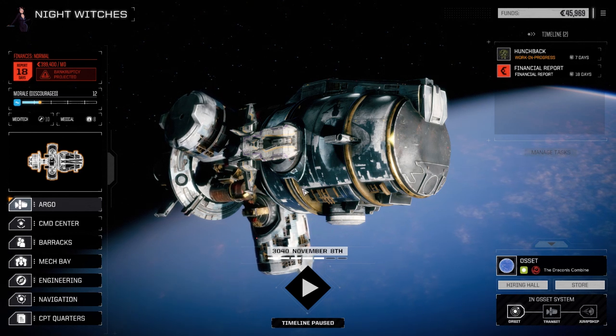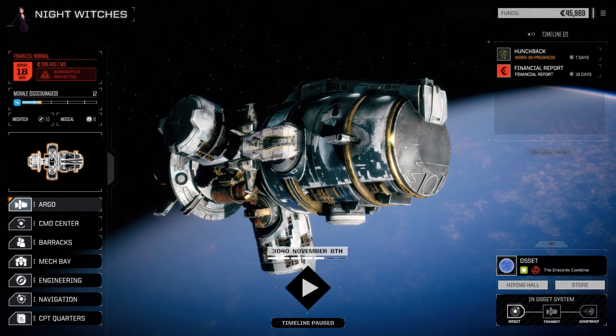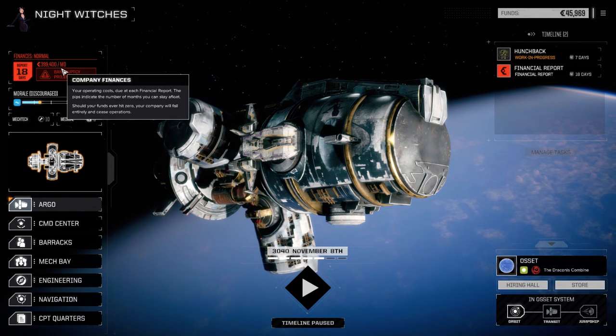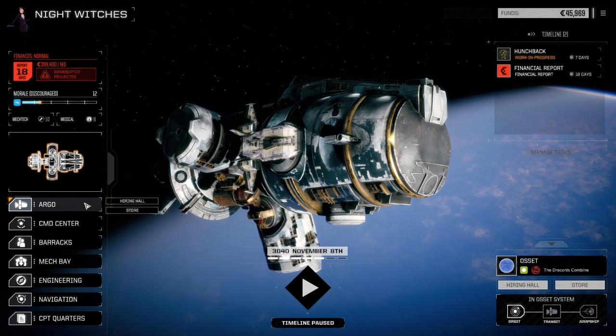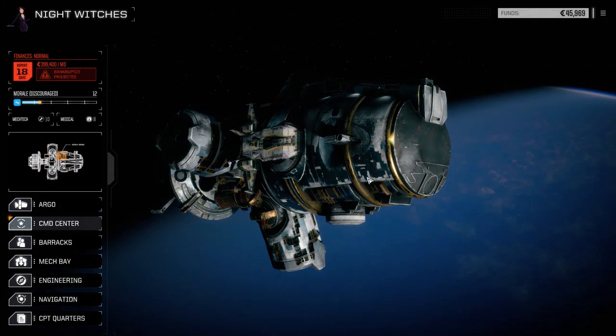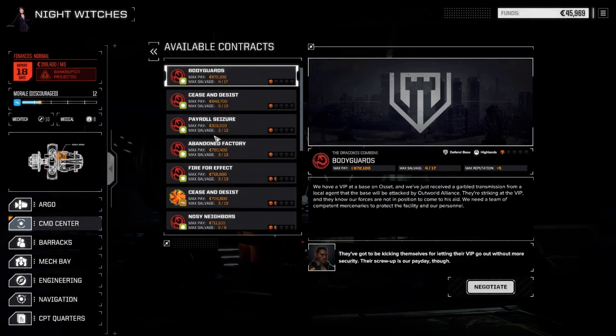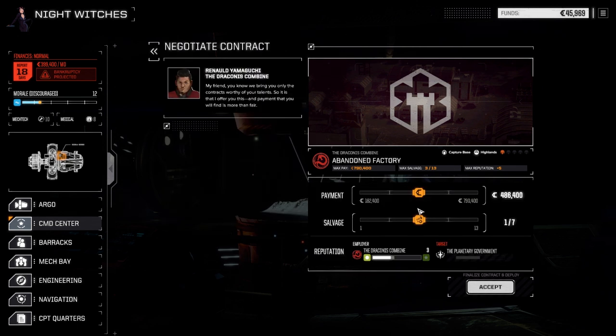Welcome back to another episode of Night Witches. We're going to address a couple things today. First, we need to make some C-bills for our financial report. We have some things in storage we could sell, but we're going straight into a mission. There was also a question raised in the comments about whether I use hotkeys while playing games — that's actually a really long explanation.